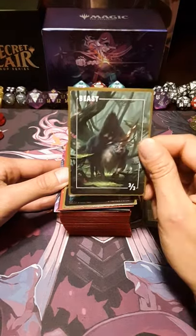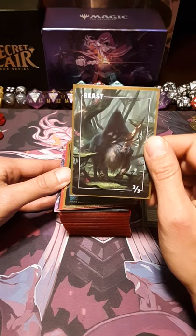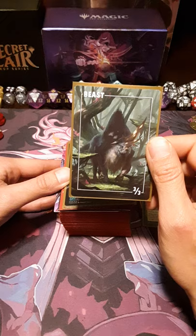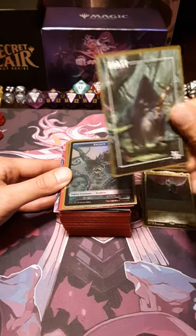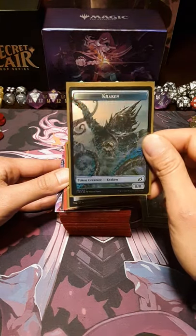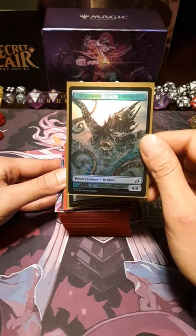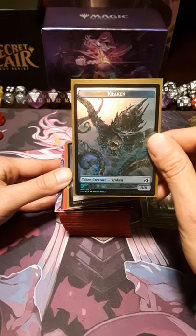I got a Beast token by Darken from Card Kingdom. I like ordering cards through them — they are a very good source for very nice condition cards, and their shipping is quite fast. I got a foil Kraken token from Ikoria; I bought a booster pack and got this, and I was actually pretty happy about that.